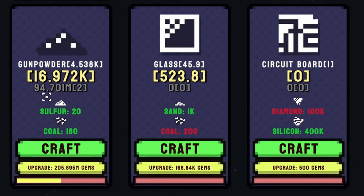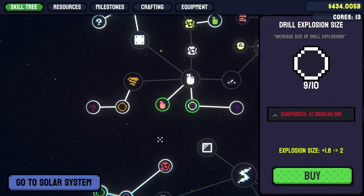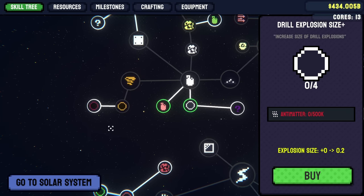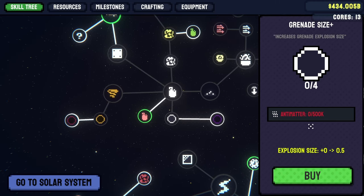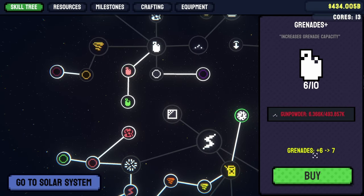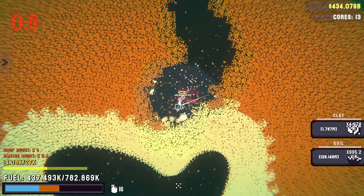Once we have enough gunpowder to max out this node for drill explosions, we can get the next one which needs antimatter. Where in the world do I get antimatter? At least this node is cheap for increasing the grenade explosion size, and the next one takes antimatter too. Gunpowder is also used for making missiles. So now we have six additional grenades. So animosity — let's just get right down into the clay layer as soon as possible so I can bash through it.